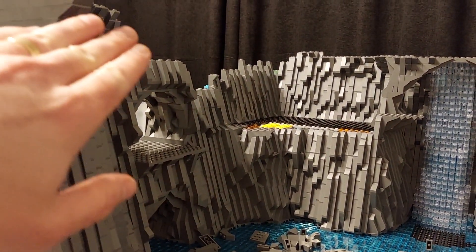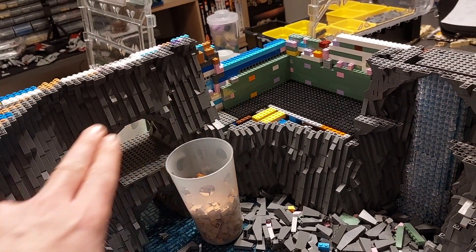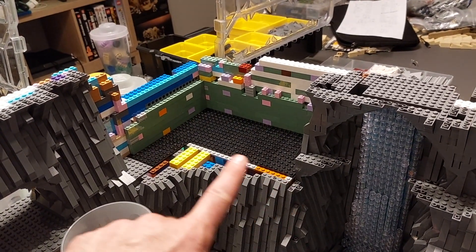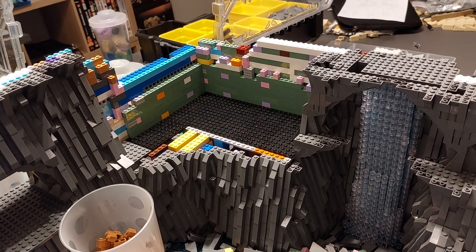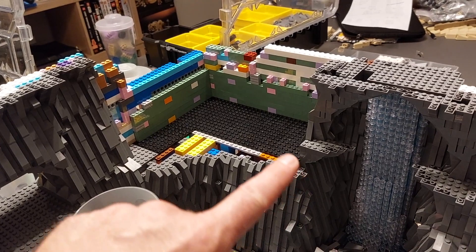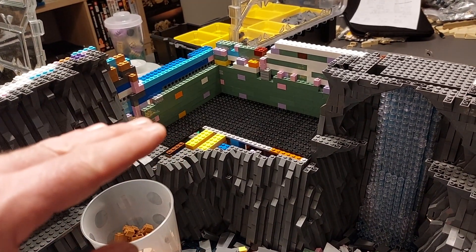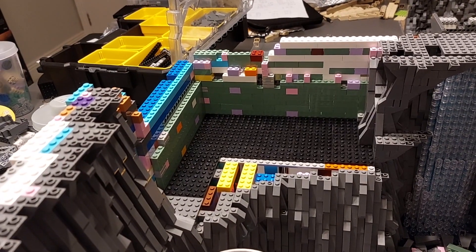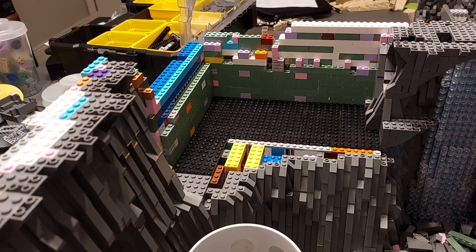We're going to continue building the rock face all the way along, keeping it level for the time being to see how that looks — if it looks okay that's where we stop, if not we go a little bit higher. We've continued to build the rock face around here and this is hopefully the level we're going to. We've decided to change the landing platform for the batwing — originally it was going to be a tiled floor, however we've decided to do a SNOT technique now, studs on top. We need to put a row of SNOT bricks along there and then build the platform out. I'm going to put a couple of layers of plate down as well, which should make it level with this side, as originally that was one plate lower.